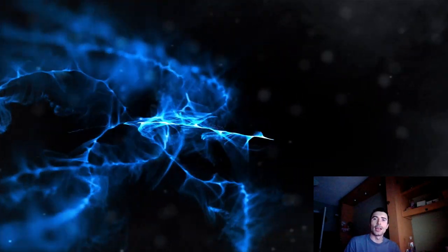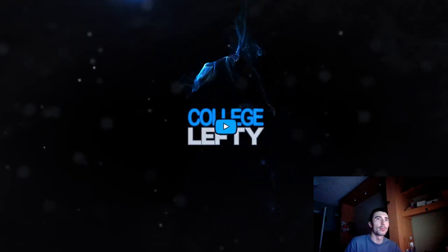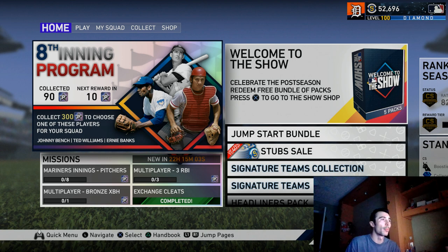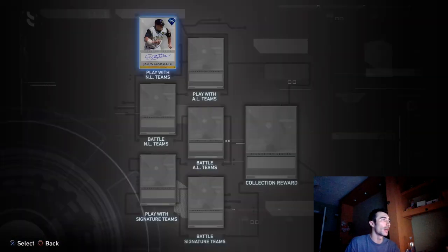Hey, what's going on everyone? College Lefty here, and in this video I want to talk about how to grind multiple programs at the same time using the signature team moments as well as the eighth inning program. You're going to allow yourself to not only complete the signature team moments if you haven't done so already, but also get program stars for the eighth inning program as well as the sixth or seventh inning program.